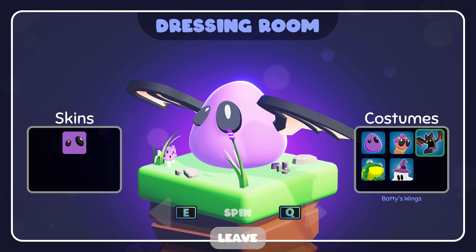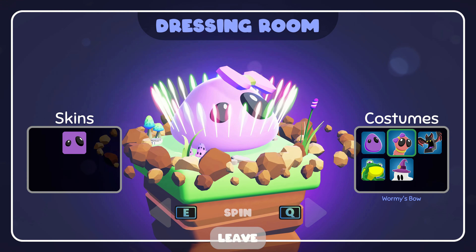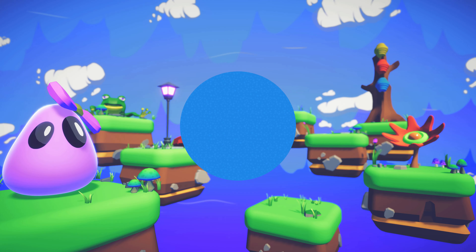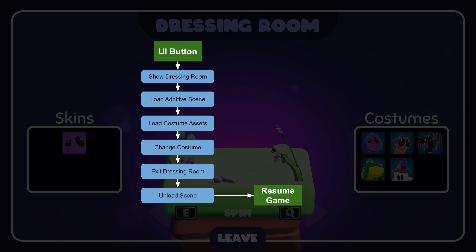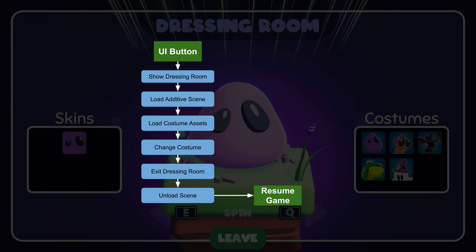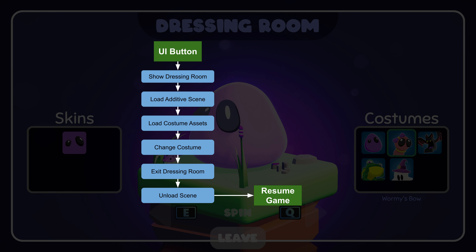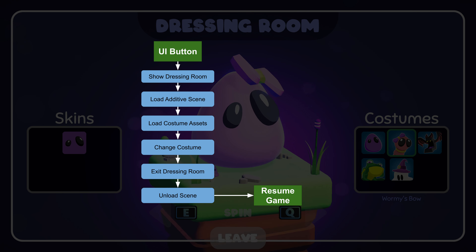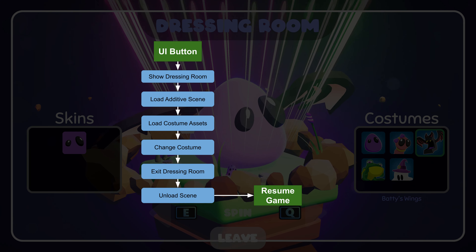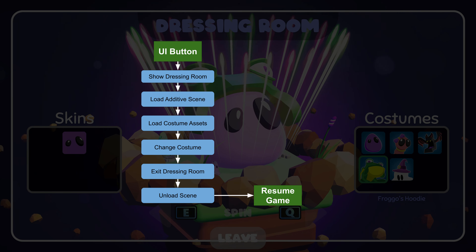The way I implemented this feature is quite cool actually. Going back to the previous devlogs where I talk about async and await, this whole mechanic is driven by async code. The first UI button adds an async listener to show the dressing room. This loads an additive scene and switches cameras so it can keep your gameplay running exactly where you are when it exits the dressing room. Once that scene is loaded, it will then load the costume assets via Unity's addressable assets. While they're loading, there's a little loading image displayed — it's fairly quick here, but once more assets are added in it will become more meaningful.